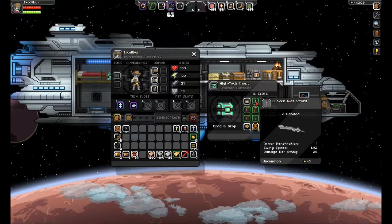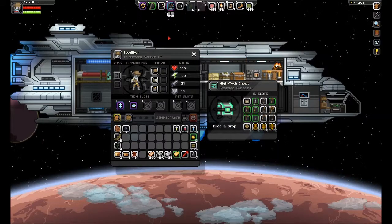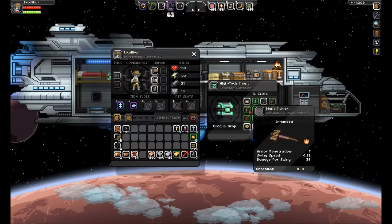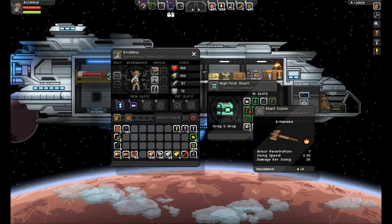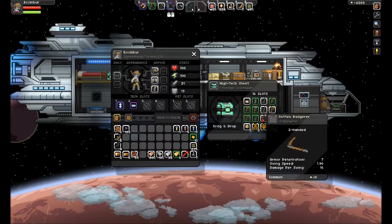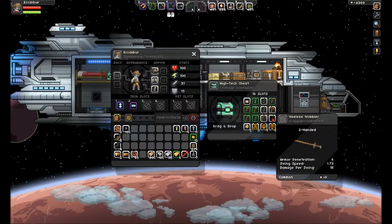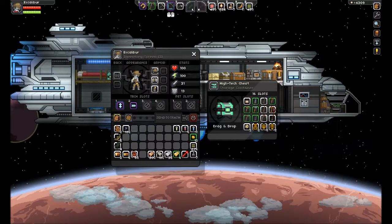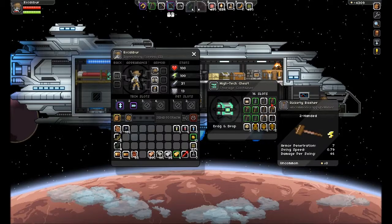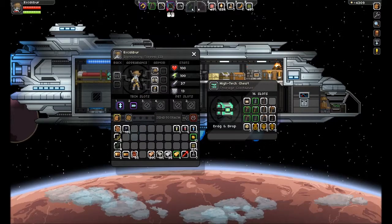It's a lot better than the Thunder Whacker — or whatever that was called, the Thunder Punch — and definitely better than the broken riot sword. We're going to be taking some other weapons now. There are a bunch that get really slow but get higher armor penetration: seven, one, nine, six, and sixteen. This one is six, this is an eight. The Rickety Basher is really slow but I think it has a wind attack — let's try that out.